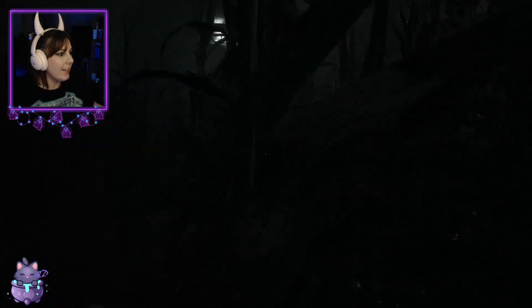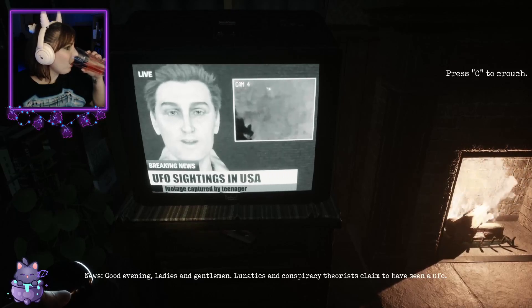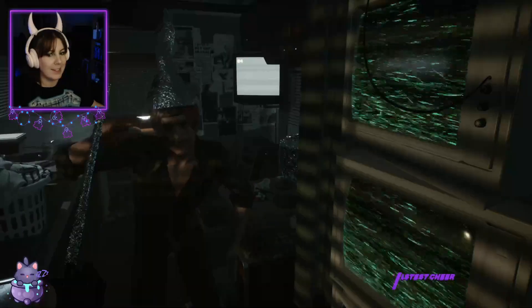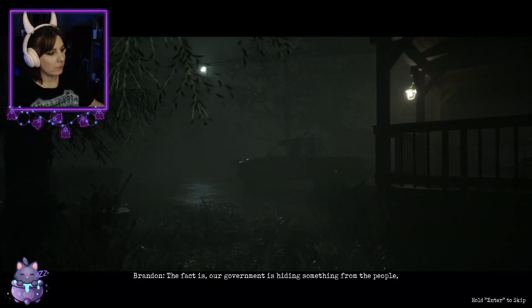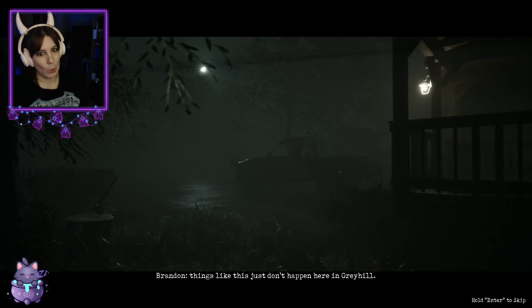Welcome to another game review where we look at survival horror game The Gray Hill Incident, where an alien invasion takes place in a small neighborhood in the early 90s. Among the terrified residents of this invaded town, you play character Ryan Baker, who is equipped with nothing more than a baseball bat and a revolver with a few bullets, as he navigates his hometown looking for help to rescue his abducted son.